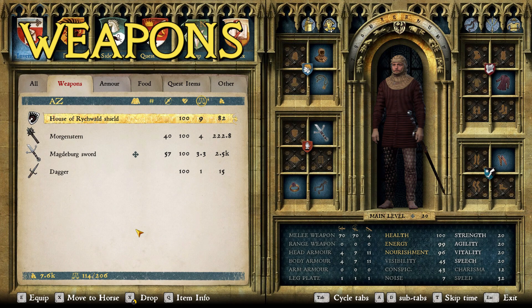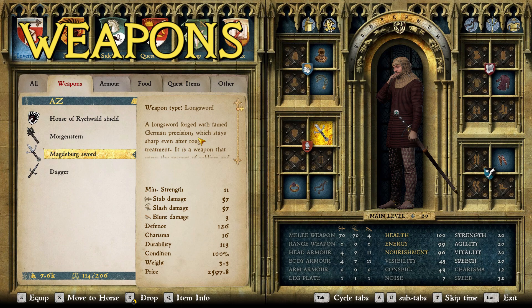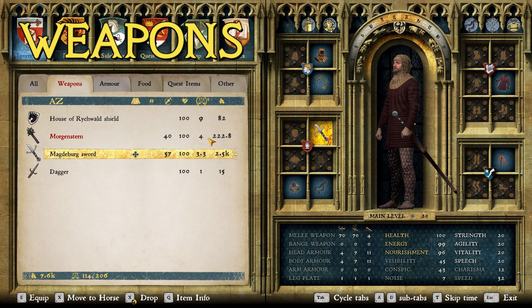For weapons, I went two ways with this one. Since I'm going for a knight build on both of these — a German knight and an Italian knight — I started with a longsword. I went with the Magdeburg sword: a longsword forged with famed German precision, which stays sharp even after rough treatment. It's one of my favorite longswords in the game. I love how it looks, it performs really well, and it's got that cool moldavite or emerald in the pommel. It looks very, very nice. Also German, so it fits well.